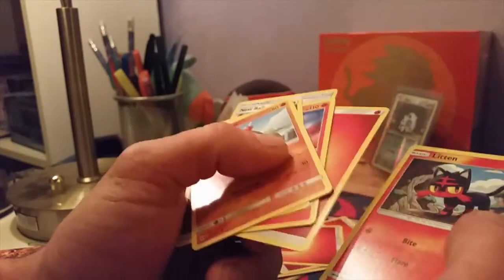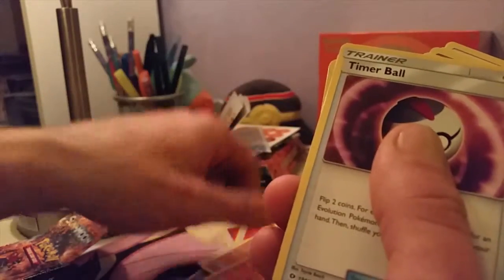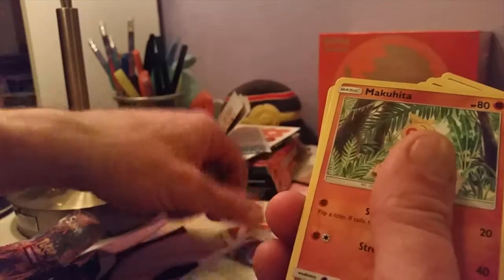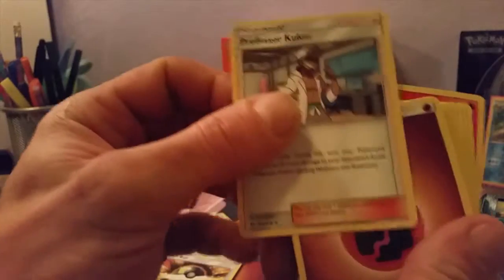Darkball. Nest Ball. Yeah, like that. Well, the phone is really awkward. Catcher. What do you think? Yeah. More energy. Ultra Ball. Yeah, it would be awesome if they actually put secret rares — Ultra Balls in there, but that ain't gonna happen.